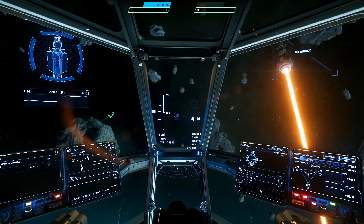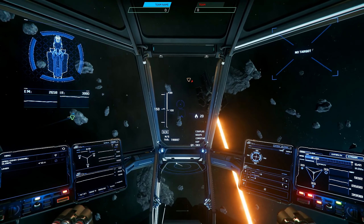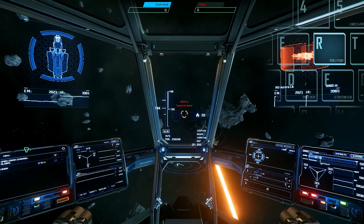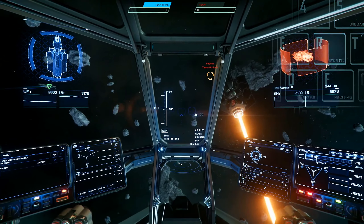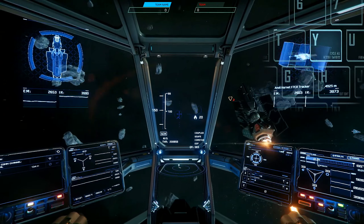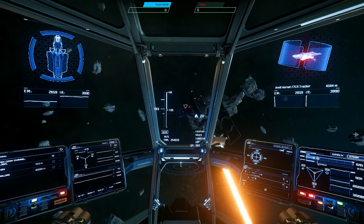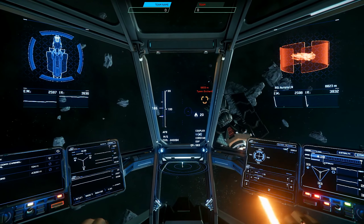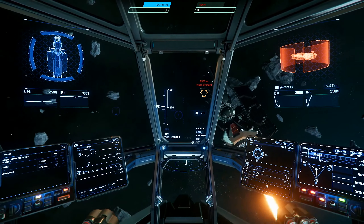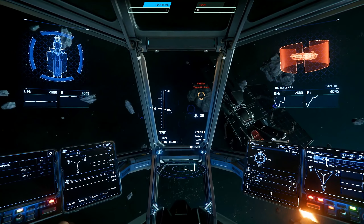Let's go over how to select a target of interest. There are three ways to accomplish this. First, you can use the R key to actively target anything near your center crosshair. You can also cycle through anyone painted as a hostile via the Y key, and you can cycle through friendly mutual targets via the U key. Actively targeting allows you the benefit of gaining a target's status, as well as the use of predicted impact points, or PIPs, provided you're within weapon range.